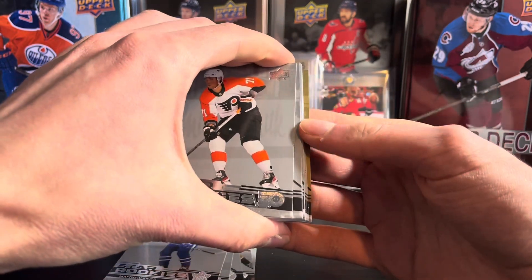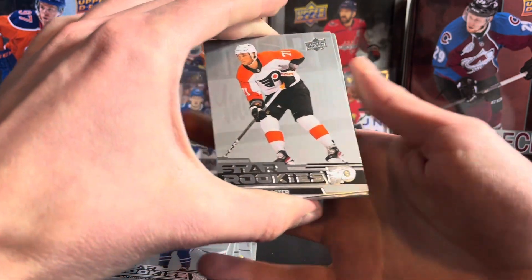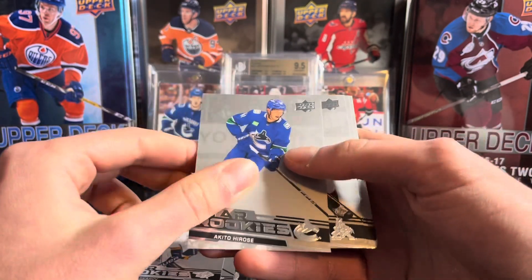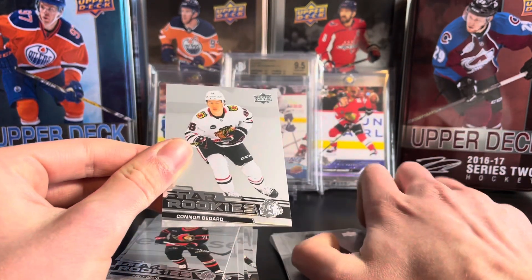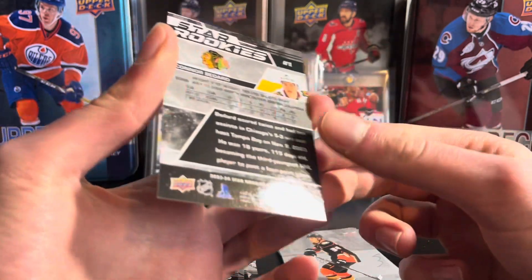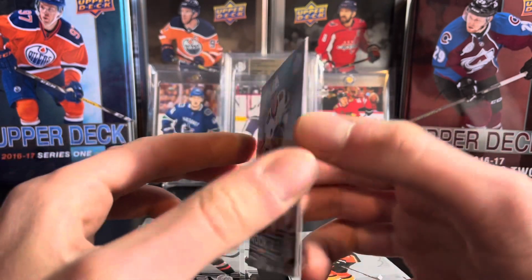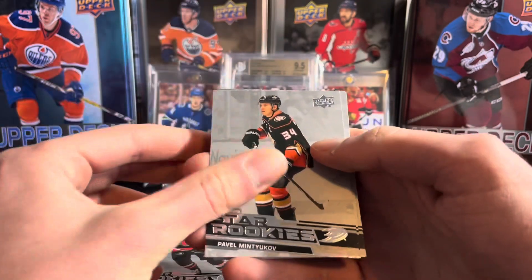Do we have a parallel? We have a gold parallel. Are those numbered? I know it's usually the blue, so gold is cool. I think that means we don't have an auto, but I believe those are numbered maybe at 349. You have a 1 in 25 shot of getting who you want. So there is the Bedard rookie, and this one is in good condition — number one there. Pretty good condition. I'll keep that aside, and hopefully the parallel is of him.